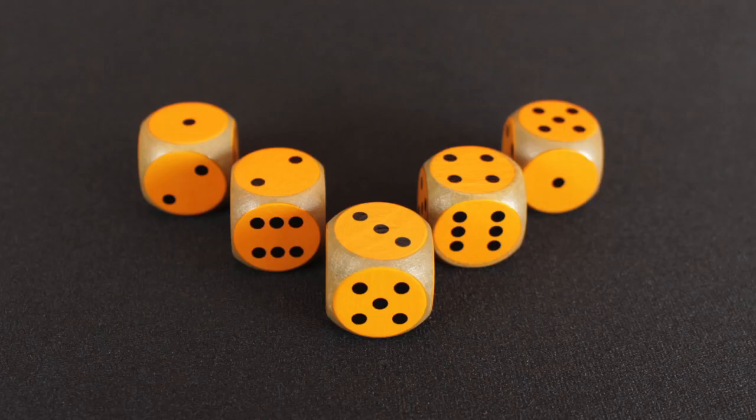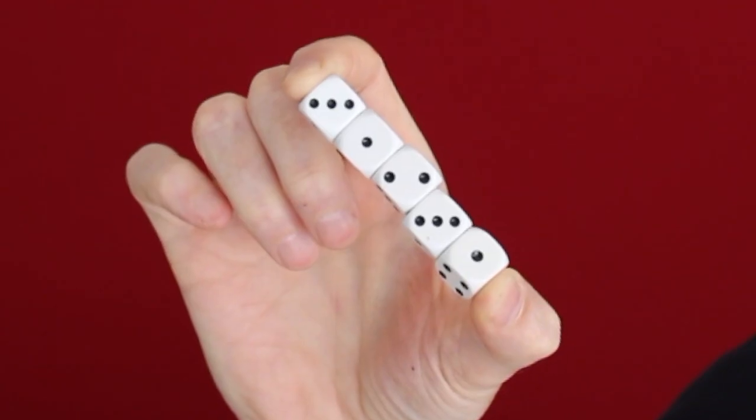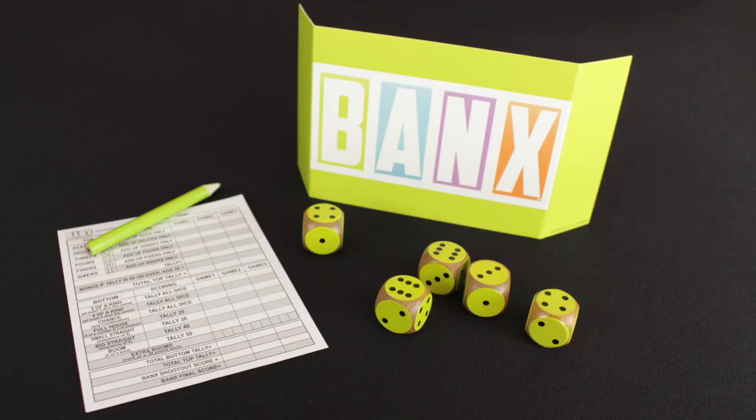Everyone gets their own set of cool wooden dice. That's right — in Banks you don't get community dice that you have to share and pass from player to player after every turn. After all, it's your dice rolling mojo, why share it with other players? You also get your own Banks Blinder, pencil, and score sheet.